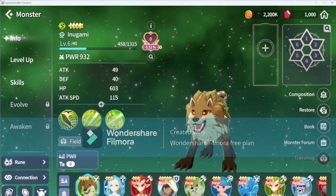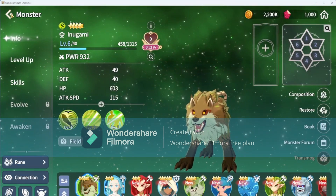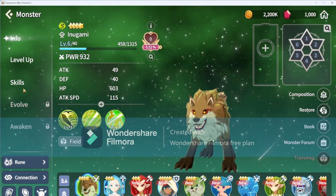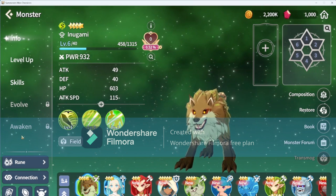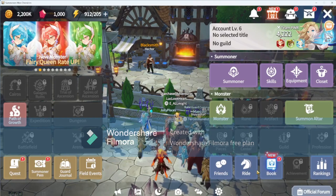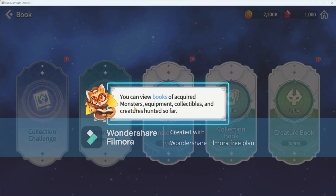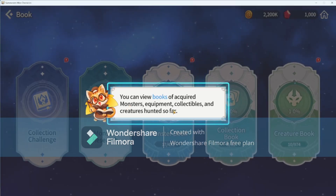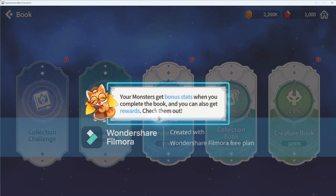There's a monster I haven't caught yet, but you can look at all the levels and skills and evolve options. In the book you can view acquired monsters, equipment, collectibles, and creatures hunted so far. Your monsters get bonus stats when you complete the book, and you can also get rewards.